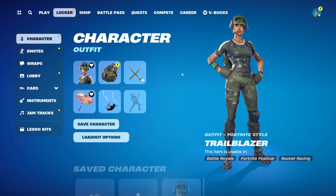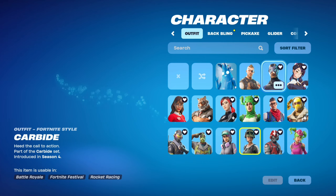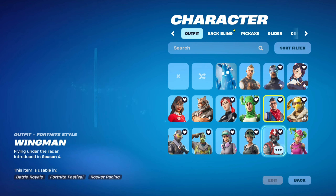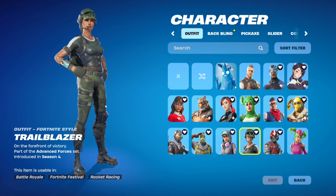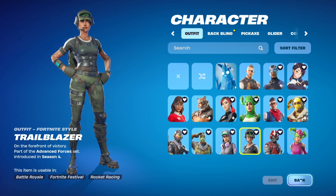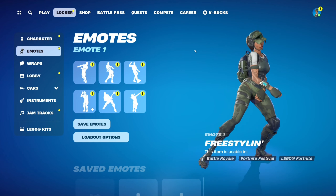I saved the best account for last because this is probably my favorite out of the three. It has the Season Four Battle Pass, a PlayStation skin, starter packs, and the second Twitch Prime Pack — the Trailblazer — which came with the Freestylin' emote, which is super clean.